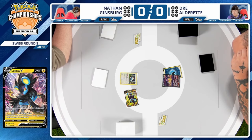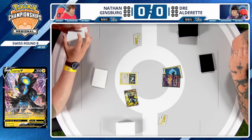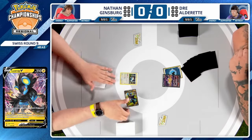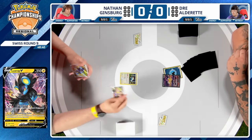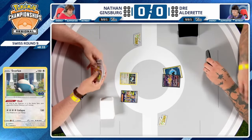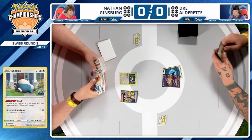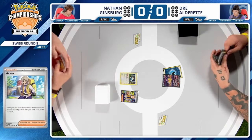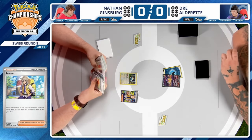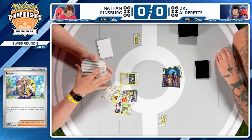Luxray will be the selection from the Hisuian Heavy Ball. The choice now for Nathan — Arven will most likely be the supporter of choice. Luxray V has a lot going for it, and it can also use Forest Seal Stone, so it'll be interesting to see what tool card Nathan grabs. Does he want consistency with Forest Seal Stone, or something like Bravery Charm to add more HP? Nathan is playing a hybrid of Pidgeot Control and Snorlax Stall — he plays two copies of Snorlax and a 2-2 Pidgeot line.